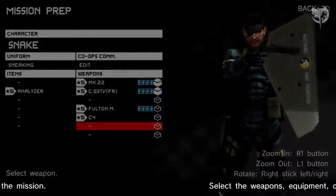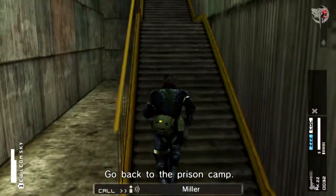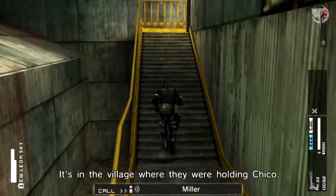Select the Destroy the Barricade mission and copy my equipment setup. It is mandatory that you have at least the fulton launcher or the fulton mine to make this work.